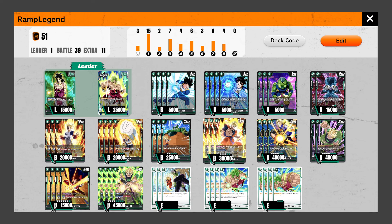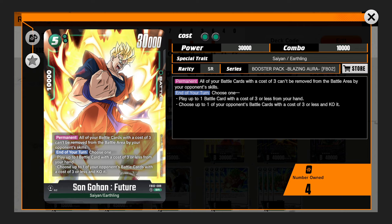If one of your other battle cards with a cost of 5 or more is removed from the battle area by your opponent, this card becomes a 30K body up until the end of your next turn. Why is this good? Mainly because of these two 5-drops. Let's talk about Son Gohan from Future first — all of your battle cards with a cost of 3 can be removed from battle. So Zeno, you can't do anything to my Trunks. And at the end of my turn, going into red is really strong because we can play up to 1 battle card with a cost of 3 or less from our hand — technically playing Trunks for free and ramping. Or we can knock out one of our opponent's battle cards with a cost of 3 or less.